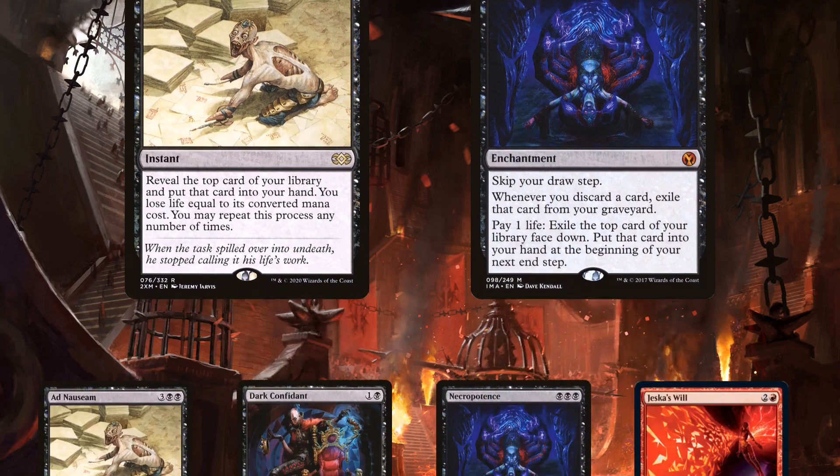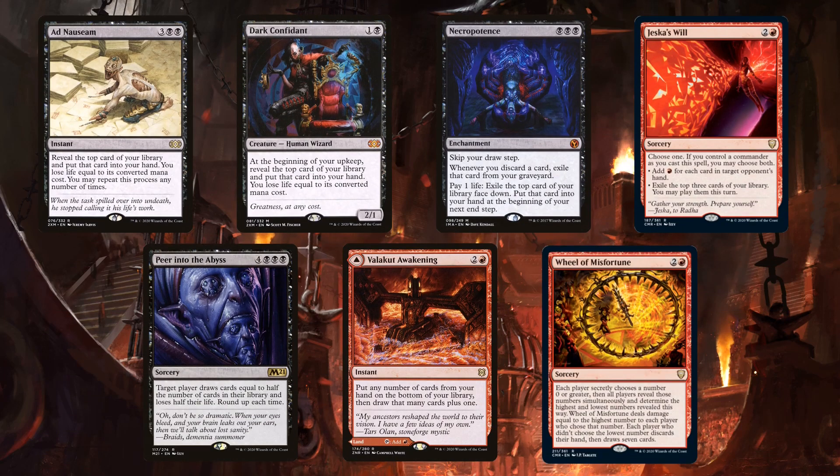It does make sense to cut Necro, considering the discard synergies. Moving on to Grenzo, there's more traditional card draw, like Ad Nauseam, Bob, and Necro. Jessica's Will is a great card, and I'm sure it'd make it into Anya after being updated for Commander Legends. Grenzo is proactive and has a good amount of rituals, so it makes sense to run Pyre Into the Abyss. There's no incentive to not run Valakut Awakening, and Wheel of Misfortune is a good card — not great, but good. I am surprised at the relative lack of card draw.